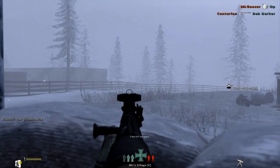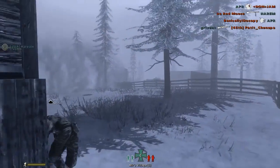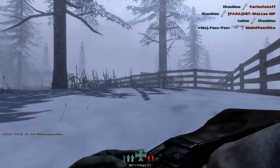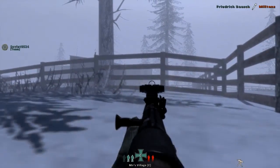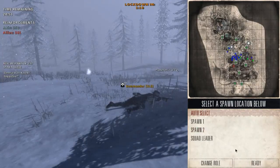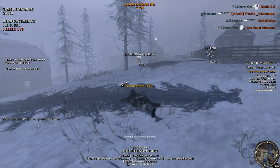I hit that guy and I saw blood. Gotta move — they saw me. Oh, I see him. I saw that dead body. Where is my squad leader anyway? He's in a good spot. His name is Commando — that means he's good. To your right, bro. Okay, now you look — it's too late now.